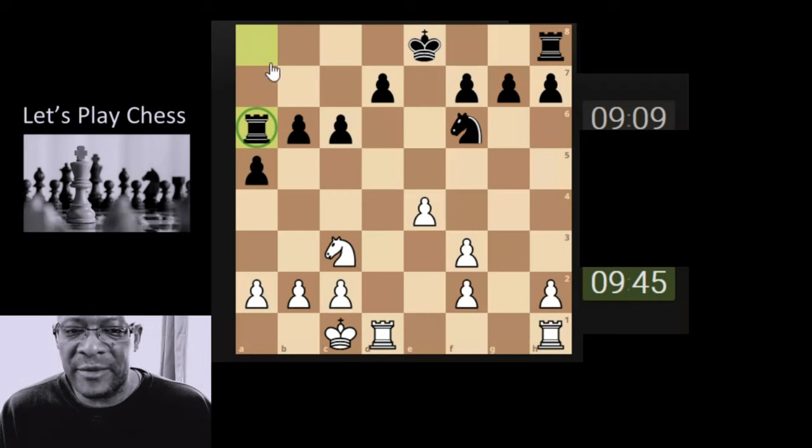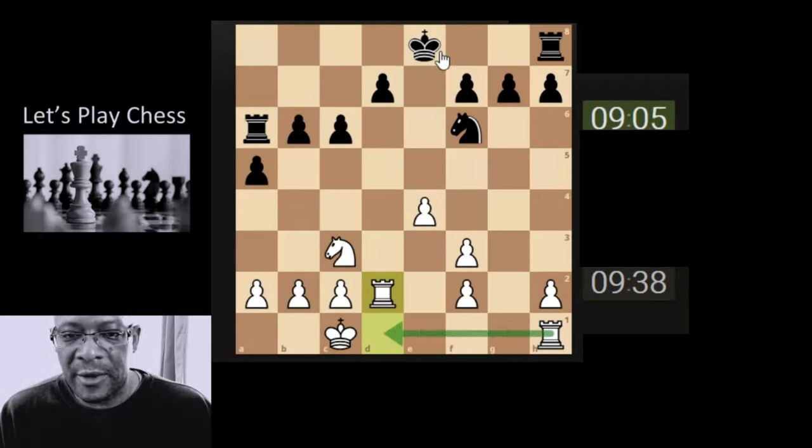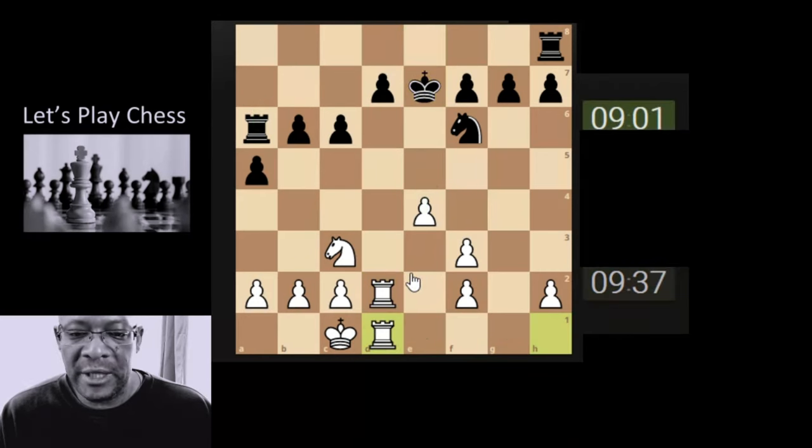That's probably a key tempo in terms of development on the board, but how can we take advantage of that? The knight is protecting this pawn. What I'm thinking is doubling the rooks - obviously they're going to castle, pushing onto the knight so it's not defending this, and then maybe trying to grab this pawn. But it does have this rook that can go back. Let's bring the rook here.